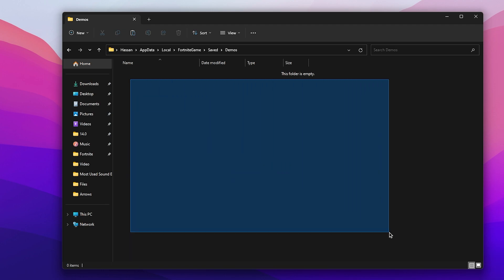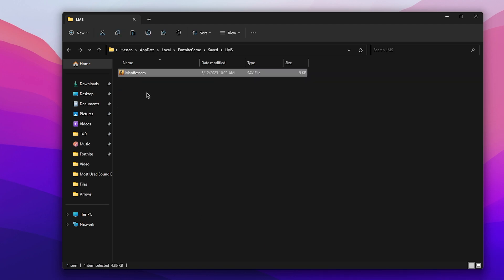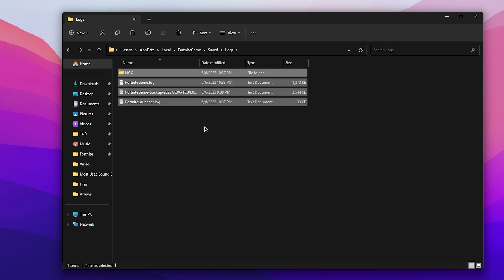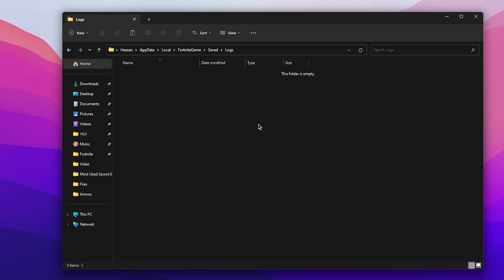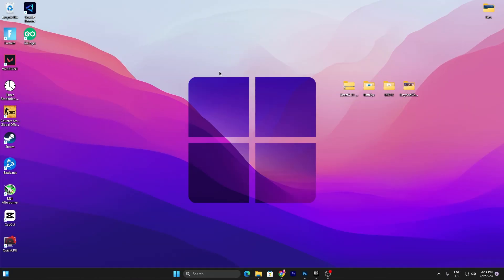Go into the Demos folder and make sure to delete all of the files available in it. Then go to the LMS folder and delete that file as well. Next, go to the Logs folder, select all the files, and delete all the log files of your Fortnite from this local AppData folder. Once done, close it out.